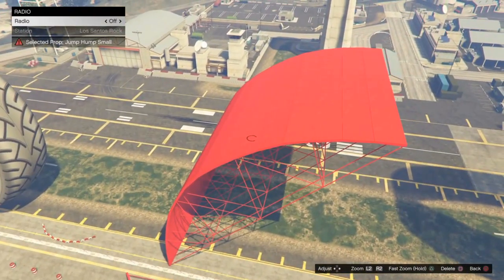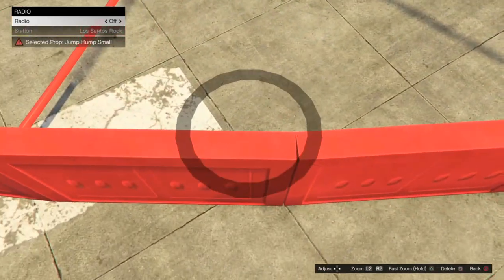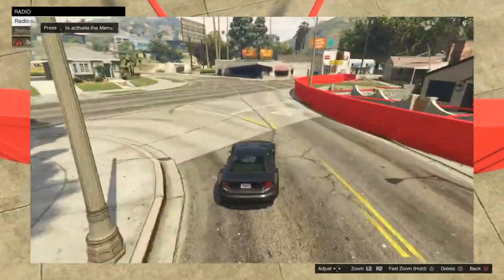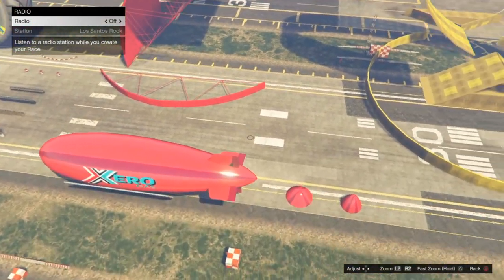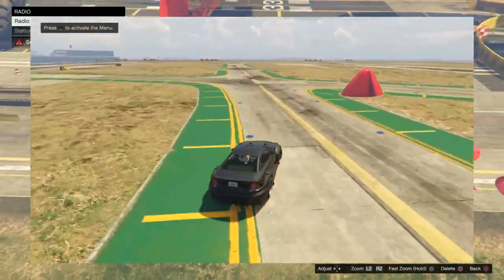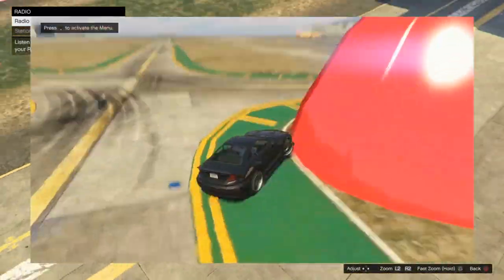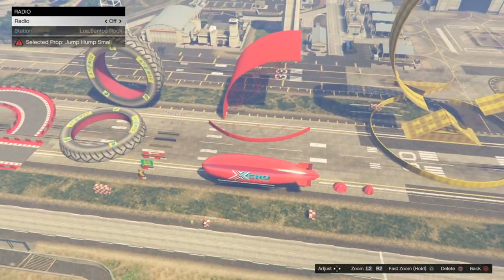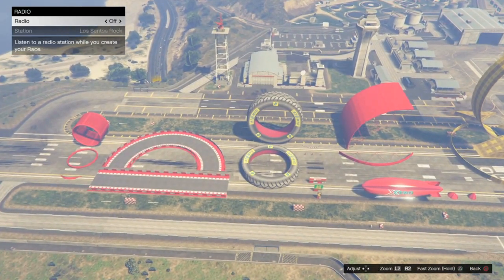Moving on — we've got jump humps. There are a couple different sizes but they're all just as bad. The hitbox is pretty rough — each piece is actually separate, you can see the cracks. Last but not least, the blimp. The blimp is great for decoration but it does not make a good apex prop. When you scrape up against it, it'll completely stop your car.